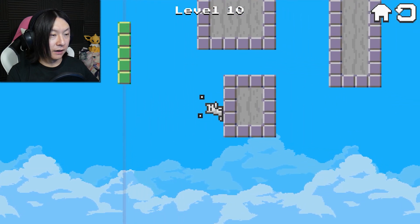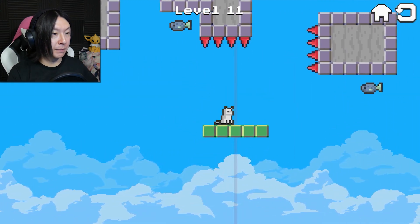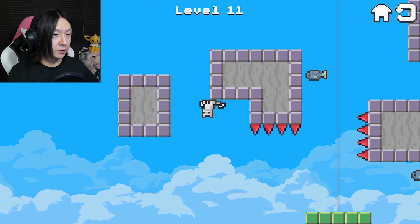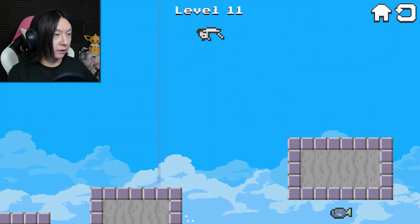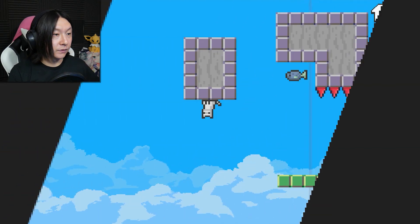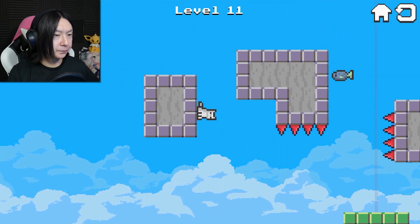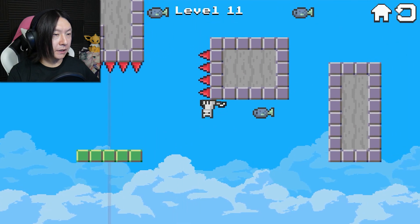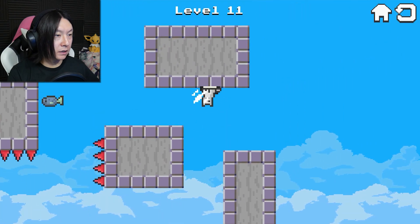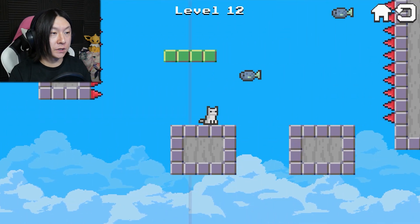Got him. I'm assuming if I fly off the edge of the screen, it's bad for me — just as bad as flying into some spikes. Went flying off the side of the map. That's not good. So how do I do this one? Maybe up here. There we go — we got to go from the back end there. So that was the first kitty death.